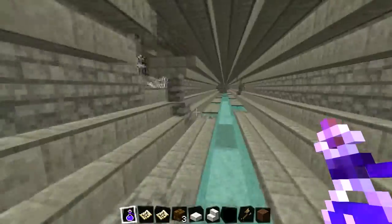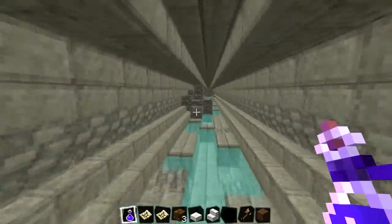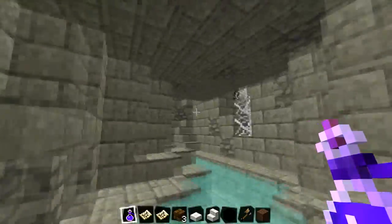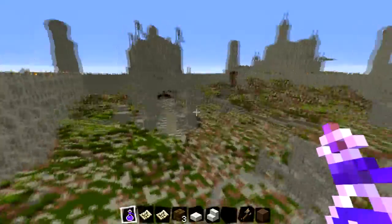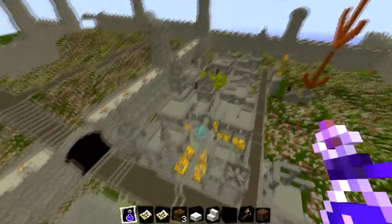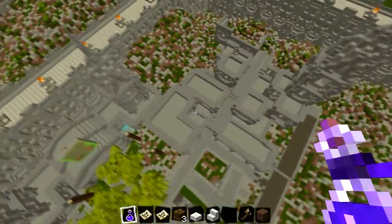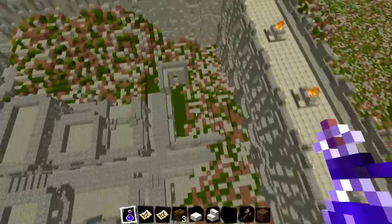And then we've got the sewer part here. I'm just going to follow that along and see where we end up. Keep going round, and it comes out over here. So this is all going to be linked up, I imagine, all throughout the city, having secret entrances all over the place. I think there's another one around here, but it's going to be too hard to find. There is another exit that comes out of the sewer.